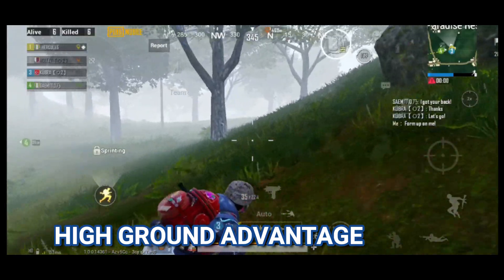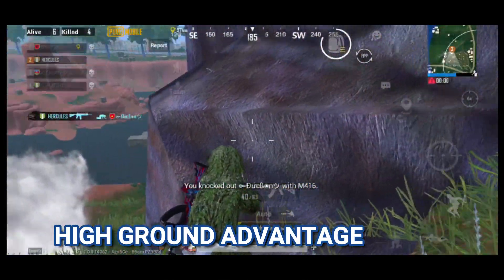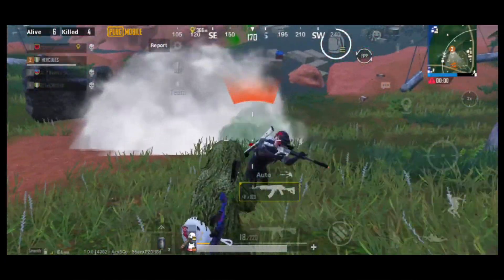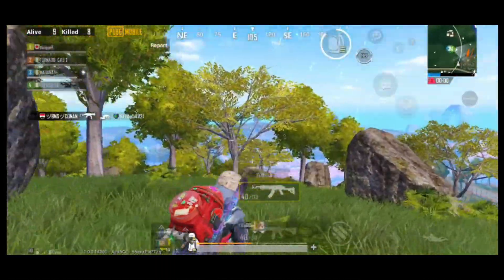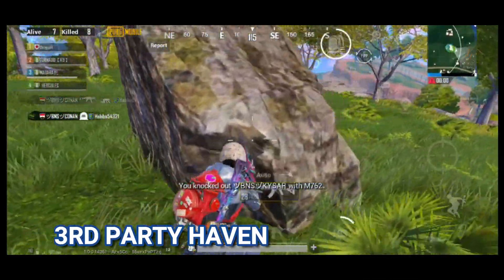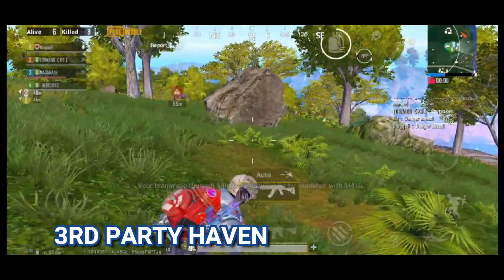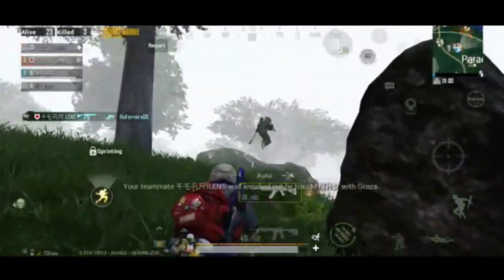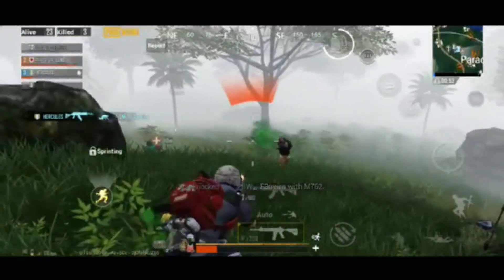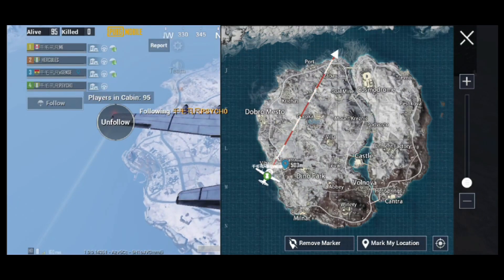Making good use of high ground advantage will give you a better chance in fights. Due to Sanhok's size, third parties are common and you have to expect every shot you take to be heard by nearby enemies. Vikendi is a large map which gives good rating points and provides lots of loot.